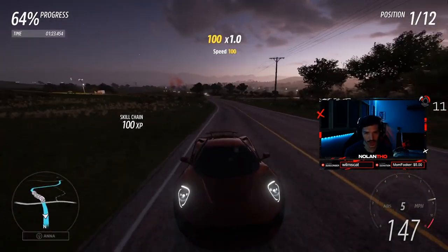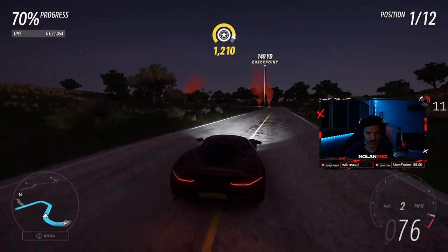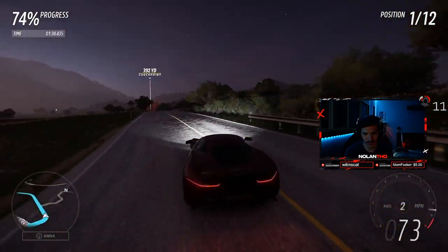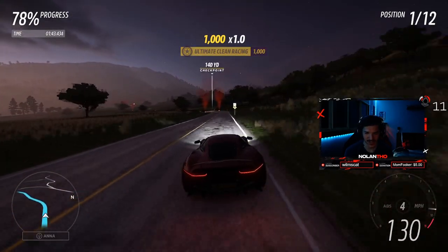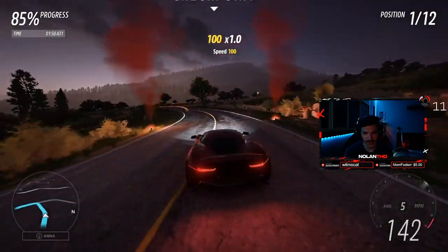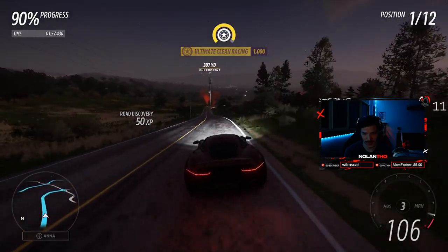We are just flying, bro — they are nowhere near us right now. We could fly off the course, miss a checkpoint, and we would still be way ahead. Actually, if we miss a checkpoint I'm pretty sure we'd be behind them, because I don't think they're four seconds behind us — but they might be. This thing feels really nice though. This might be one of my favorite cars to drive in this game, if I'm being completely honest.